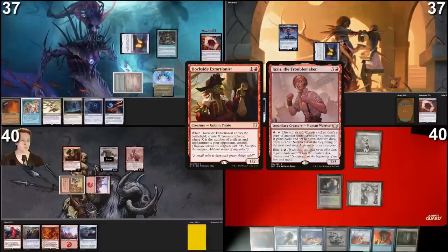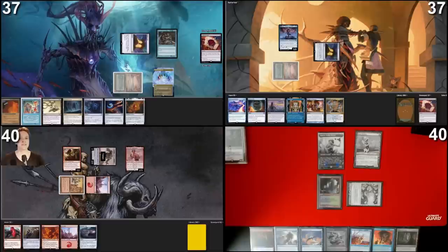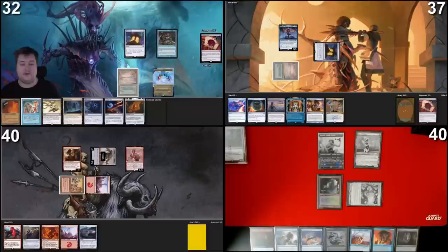Untap and draw. I'm gonna play this Mountain and cast Dockside — not paying for any Rustic Studies. I gain four treasures, sacrifice all of them, and cast Yaxis the Troublemaker. This is a really amazing creature to get with Dockside because we can make copies of Dockside with Yaxis. Even if putting the original Dockside in play loses the effect, I can gain it more and more over turns. We're tapped out but for the future this looks very positive. Feed me more treasures guys.